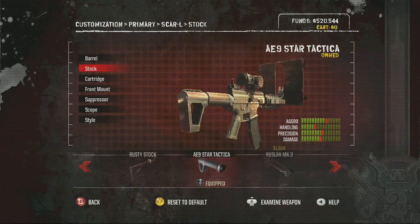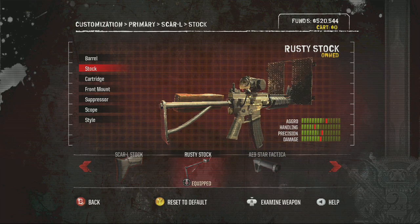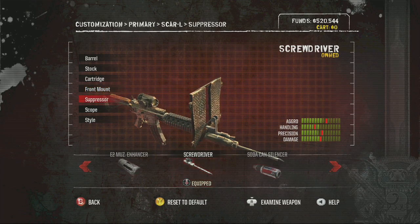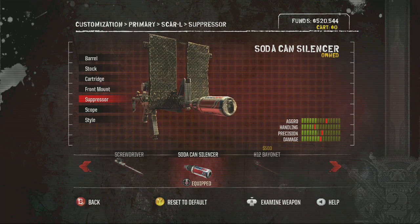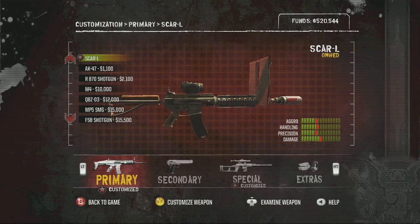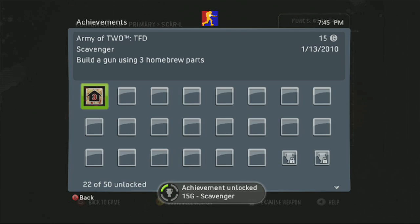Okay, so what are we doing now? We're doing the Scavenger one — homebrew, which is to add three homebrew pieces of equipment to your weapon. I think it has to be an assault rifle. I'm going to go ahead and do it with a rusty stock. I already had the front mount enabled, but you want to do the metal front mount, and then you can do the screwdriver or the soda can. I'm going to go ahead and do the soda can. That looks fancy — you don't want to drink out of that one. Scavenger! And that's 15 gamerscore.